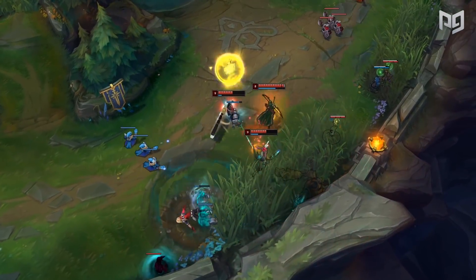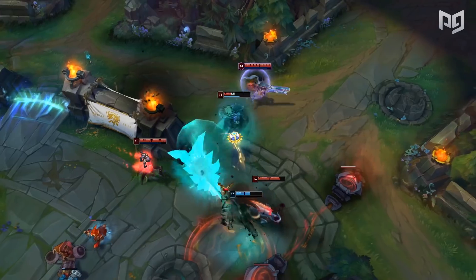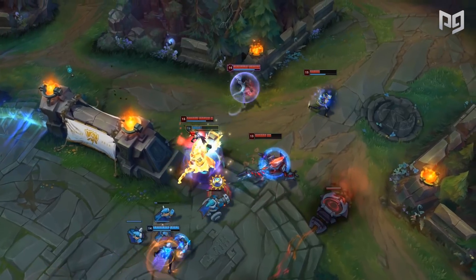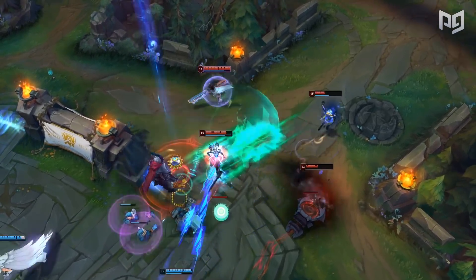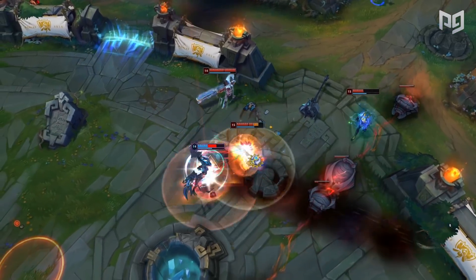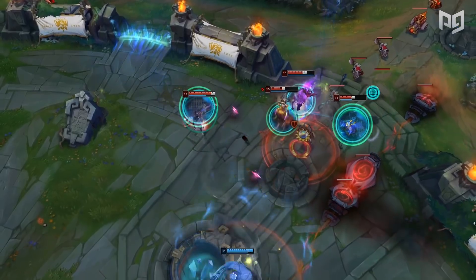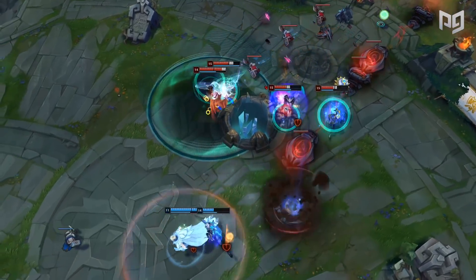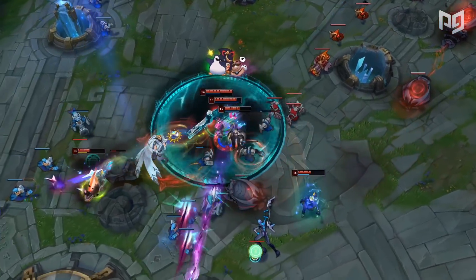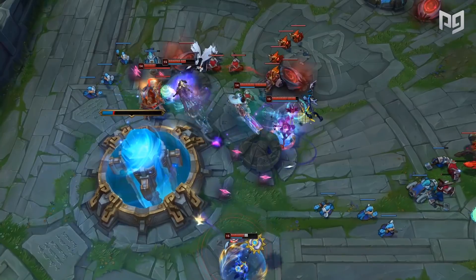You want to either aim for expensive crit items, using Kleptomancy as a means to reach them more feasibly, or instead go for Lethality items. While she can buy Lethality items without Kleptomancy because of their affordability, Kleptomancy allows her to hit these gold thresholds much faster, so she'll have an item advantage during early to mid-game fights. A lot of pro players have been using this or some variant of this build queuing up as Marksman. Cloud9's Sneaky and 100 Thieves Academy's Stunt have found a ton of success with basically this build down to a T.